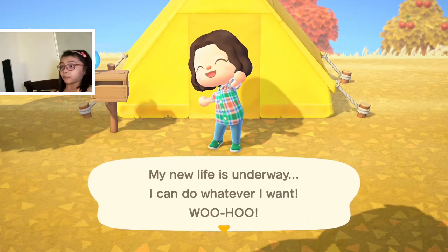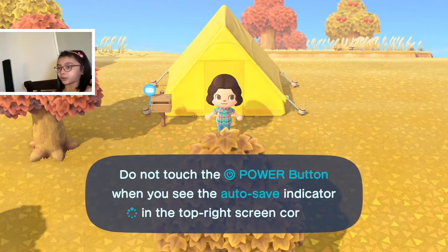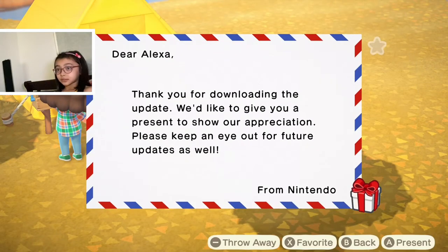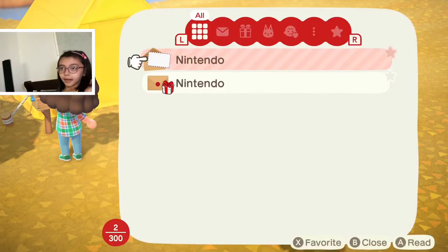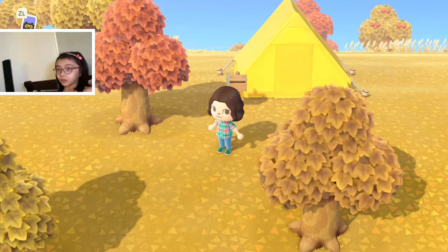What's so happy? But getting like 49,800 bells — my new one. Woohoo! Island time will match the flow of time in the real world. Press the power button when you see the autosave indicator in the top right screen corner — you can also save and quit your game after pressing minus. Hold on, let's see. Okay. Dear Alexa, we'd like to give you a present to show our appreciation. Please keep an eye out for future updates as well, from Nintendo. Place in pocket. Okay.